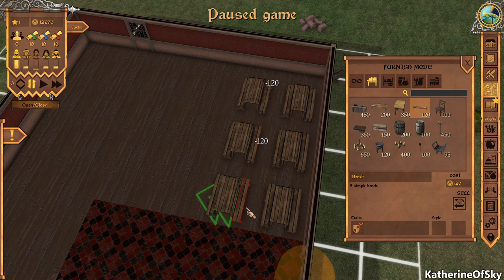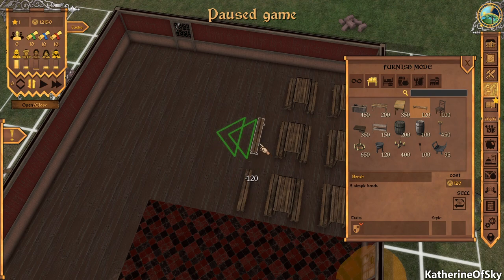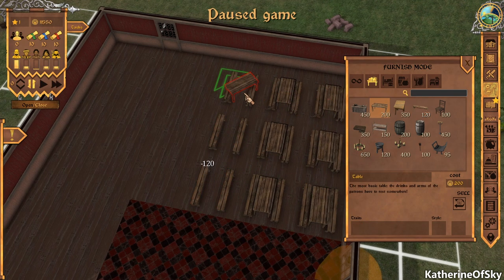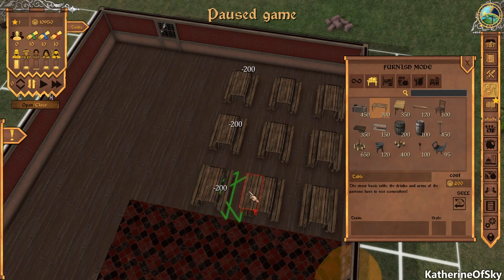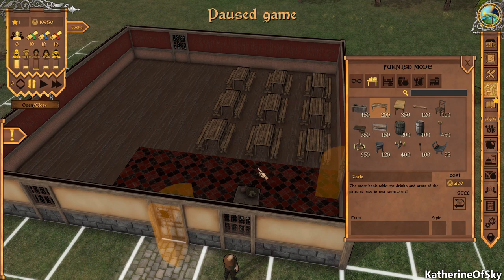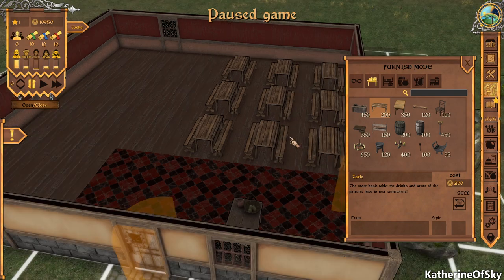Each of these benches can hold two patrons, so basically each table seats four. Let's rotate these — looking pretty good. This is very basic but we're just starting out and we need to make some money first and foremost.